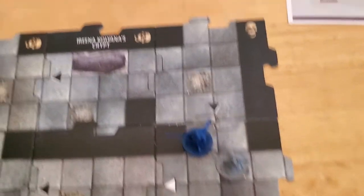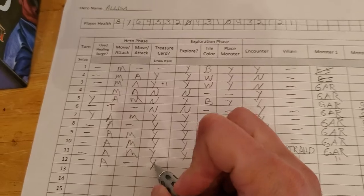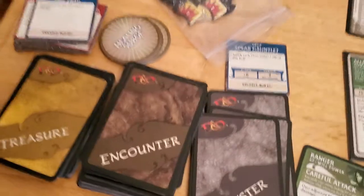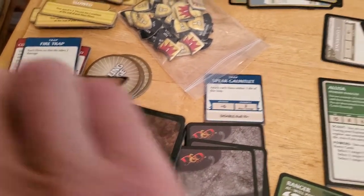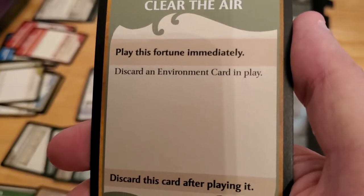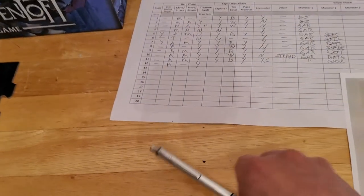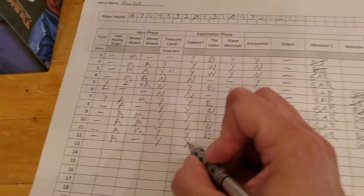The ghoul goes down and we're immobilized so we cannot move, but we can still explore because we have Scout. We do get a treasure card — let's grab that and see if we have anything useful. It's 'Clear the Air': play immediately, discard an environment card. It does nothing for us.